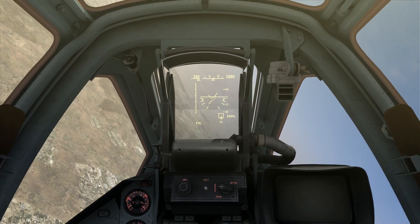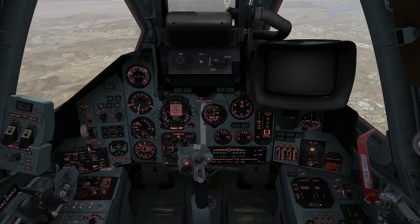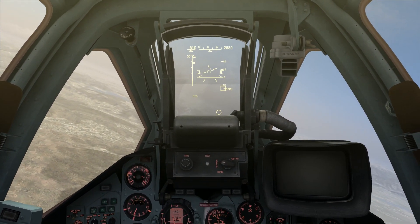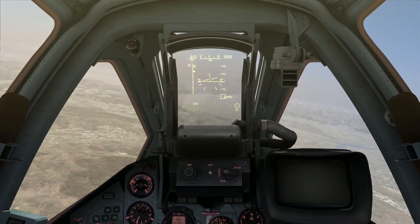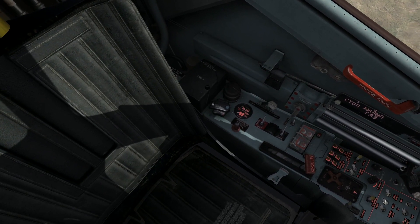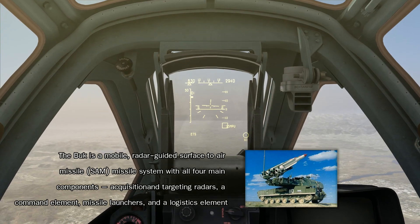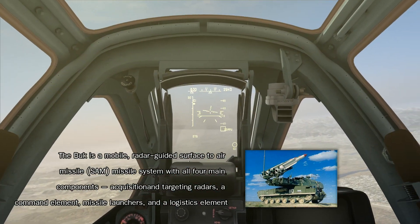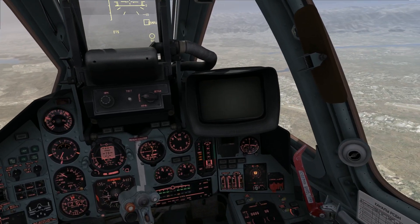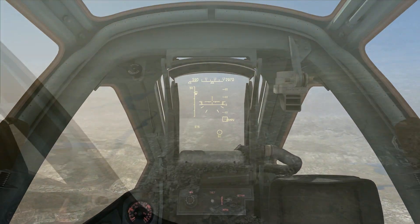S11 — I'm not even going to bother checking what that stands for. Come on, lock it up. We still have quite a bit to get in range. I'm going to check real quick — S11, S-11 9K37, SA-11. So yeah, these are the Buks, the one we were talking about that took out the Malaysian aircraft. You also have to watch out for IR missiles from the airfield. We're almost in range — should be alright. I'm going to fire both of them and head back home.